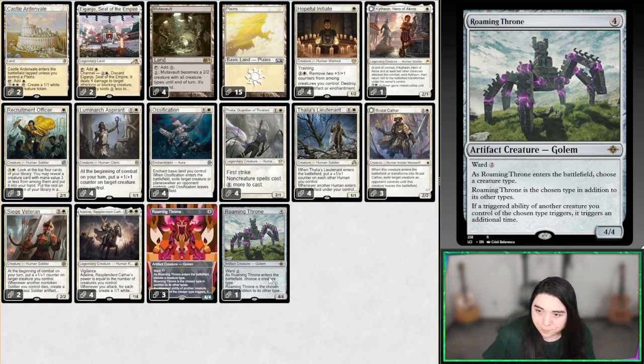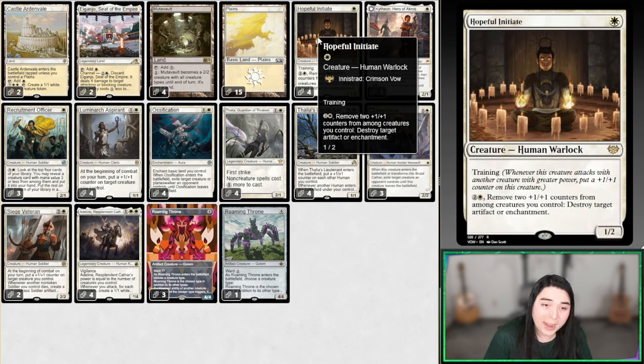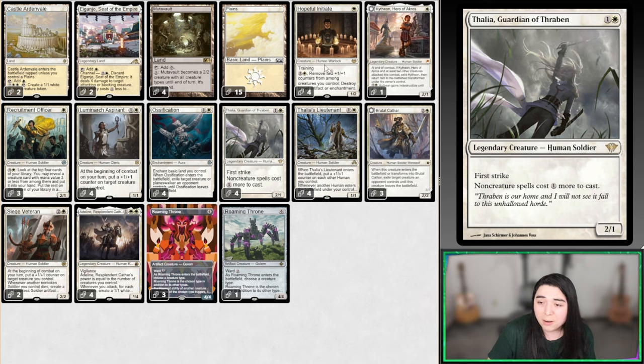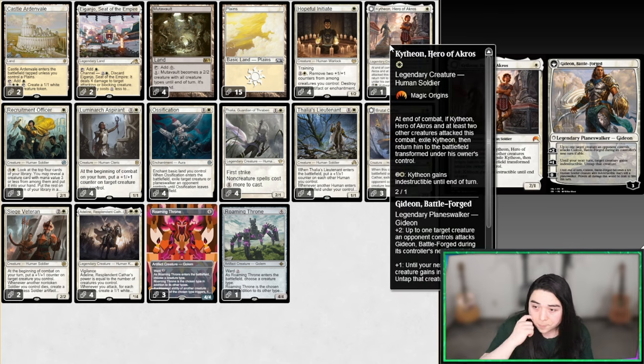Hopeful Initiate has the training trigger, so that can trigger an additional time. When it attacks alongside a creature with greater power, it gets a +1/+1 counter — so it will get two counters. I believe you only need to trigger it once; say you attack alongside Thalia or something, it should get two counters. Kytheon is there as a singleton because we needed more one-drops. Same with Recruitment Officer — just there as a one-mana two-power human.